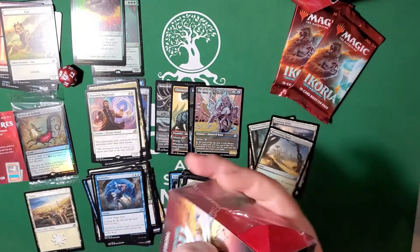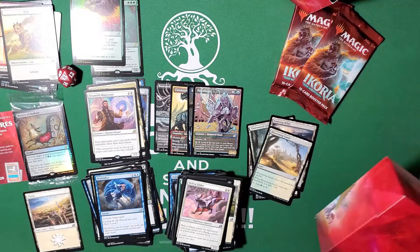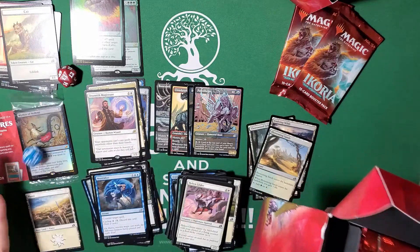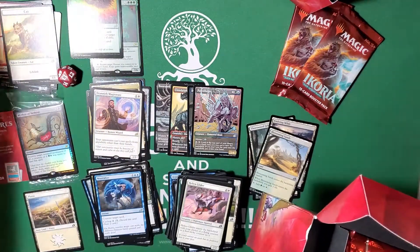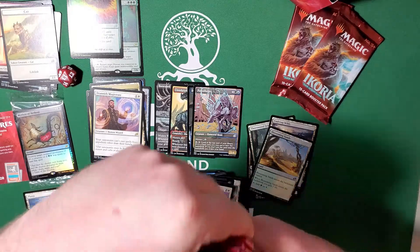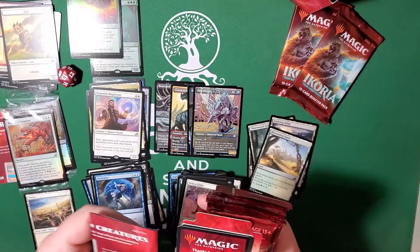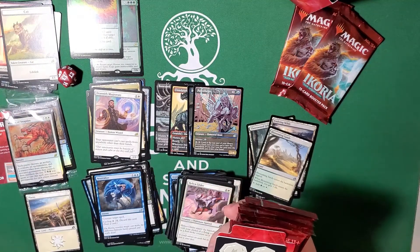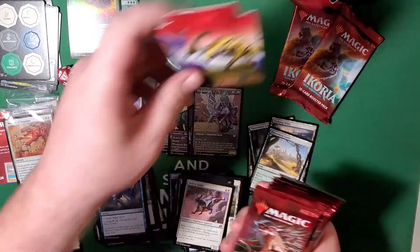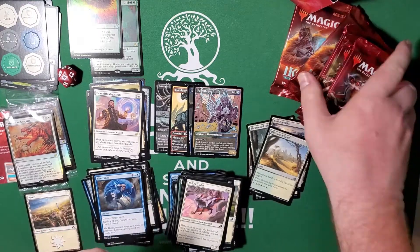I'm sorry, I'm not going to be able to give away the code for this pre-release kit — I actually do want one for myself. Sue me or whatever, I don't care. We rolled a six on the spin-down die. Mythos of Snapdax is our foil. Got our tokens, dividers, and six booster packs. Let's just go from top to bottom here — I'm going to kind of graze over stuff, especially if we've already covered it.